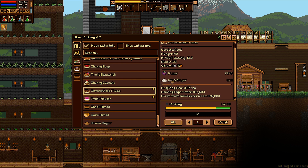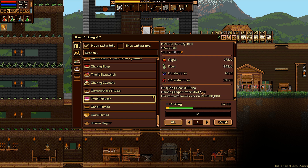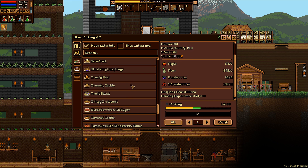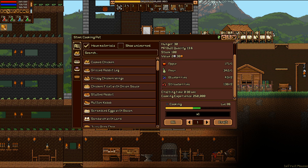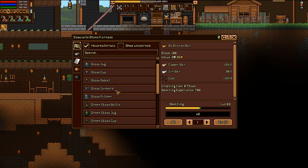Down here we got caramelized plums — we have plums now and white sugar, and then fruit mousse with apple, pear, strawberry, and blueberry. That's all the new stuff. Very good — mostly it's just for selling right now.